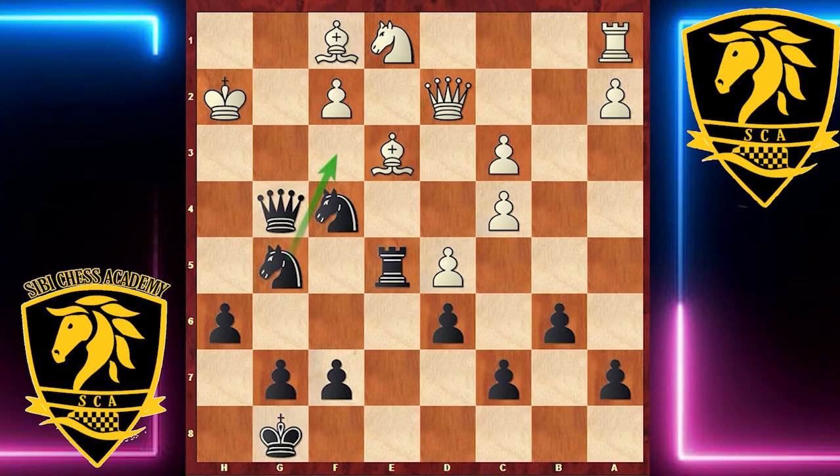A very short, brutal, and effective game by Spraggett — and that shows the power of the Alekhine when you are a lot stronger. You can create complicated situations and use those complications to your benefit.